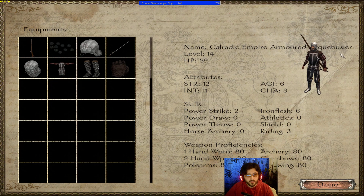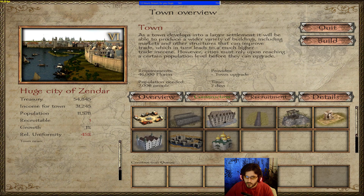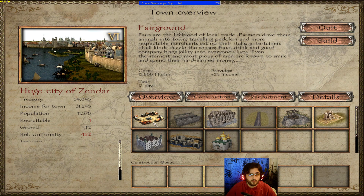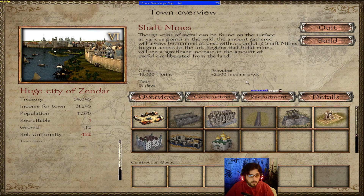You can click on any soldier and click 'troop stats' to see everything. In the construction tab, you'll see all cities and buildings you can construct, plus upgrades to existing buildings. For example, I have an Orthodox Wooden Church and can upgrade to an Orthodox Stone Church for an extra one percent conversion rate and plus three piety. There are also fairgrounds for three percent income and shaft mines for extra income.